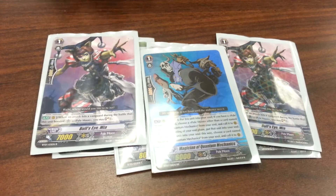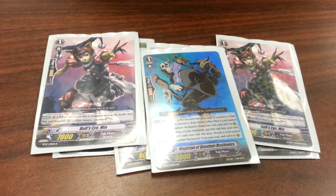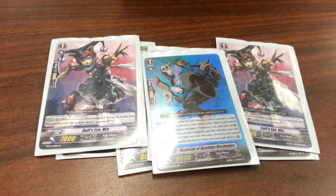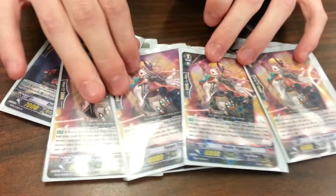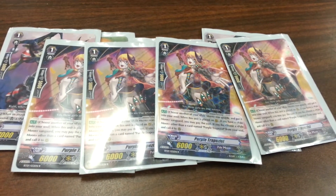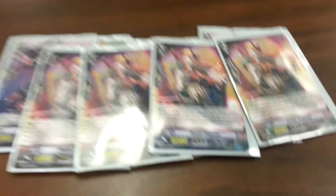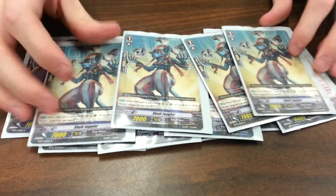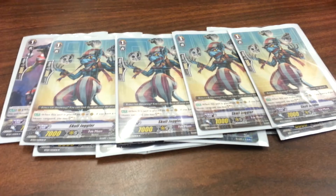Quantum Mechanic — more of a situational card than a really good card, but it helps boost that line a little bit at the end. 4 Purple Trapezes because it's fun: get it out of the soul, move another card into the soul, get a new card out, go. And finally, to round off my grade ones, 4 Skull Jugglers — free soul charge whenever it's called.